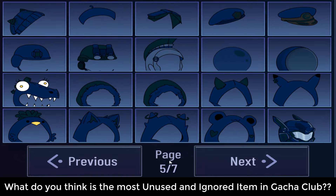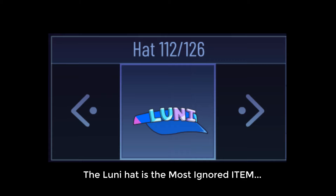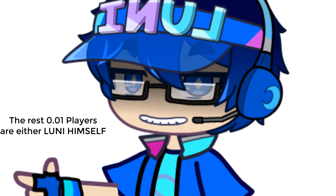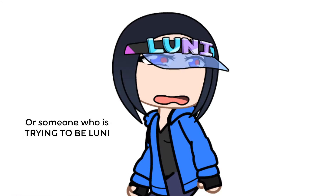What do you think is the most unused and ignored item in Gacha Club? According to the research, the loony hat is the most ignored item in Gacha Club. The research says 99.9% of Gacha Club players will ignore this item. The rest 0.01% are either loony himself or someone who is trying to be loony.